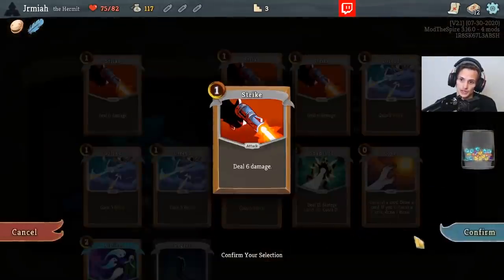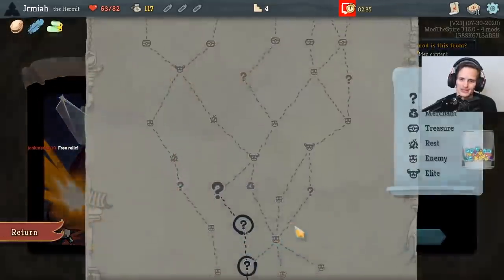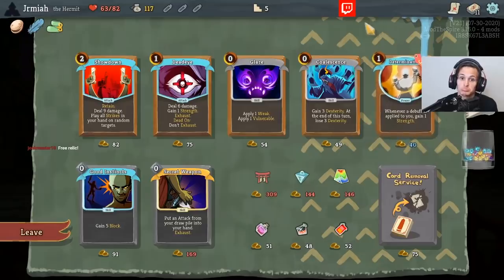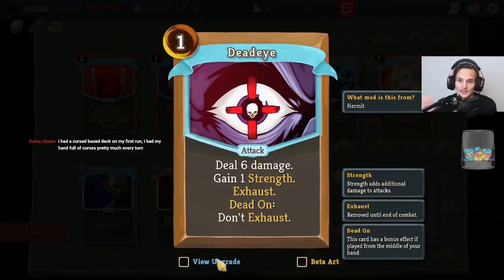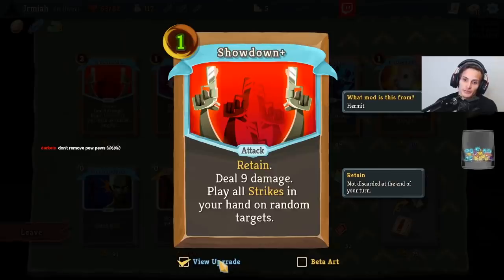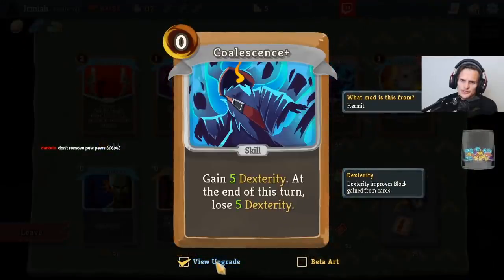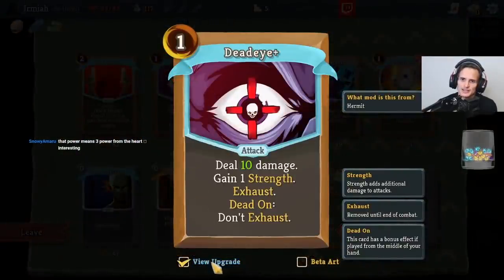Alright, more Relics. One, two, three, four. Hey, we got the boot. It runs Doomed — whenever a debuff is applied to you, you gain one Strength. Interesting. Deal 6 damage, gain one Strength, Exhaust — Dead On, don't exhaust. If it's in the middle of your hand, this is Strength scaling. If you play this from the middle of your hand, you do not exhaust it. You keep getting Strength. This is cool Strength scaling. I like it, I dig it.